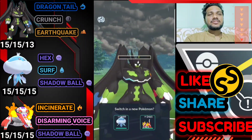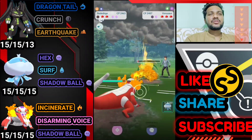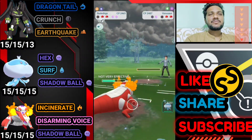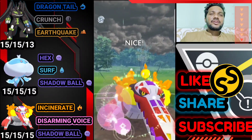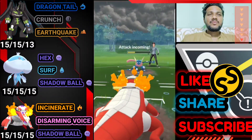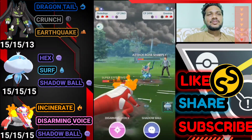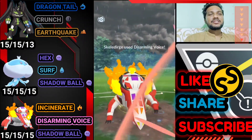Opponent uses Frenzy Plant and brings out Skeledirge — we farm down its whole health with Incinerate to build enough energy for the next Pokemon. Frenzy Plant again but not effective on Skeledirge. Opponent then brings Greninja, but we have Disarming Voice which is super effective. Almost got another charge move — opponent should shield here.